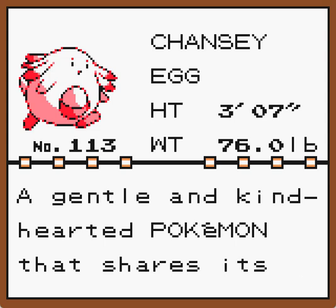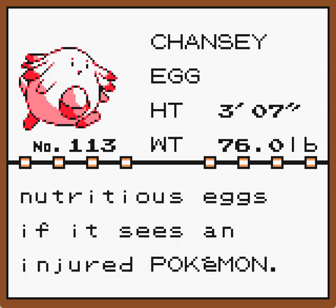Chansey is a gentle and kind-hearted Pokemon that shares its nutritious eggs if it sees an injured Pokemon. From my understanding this is supposed to be a really good Pokemon - the guide rates it a D. But people say if you use it correctly it's dangerous. It has abysmal low attack so it can't effectively use any STAB moves, but it does have a strong special and a wide special move pool.